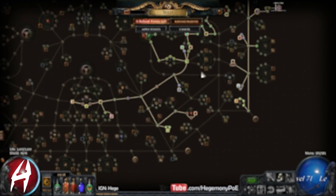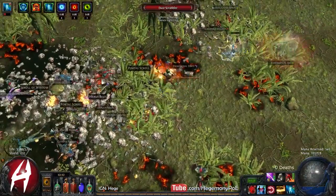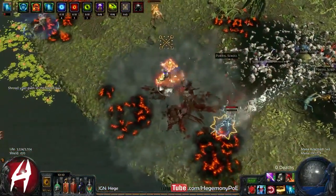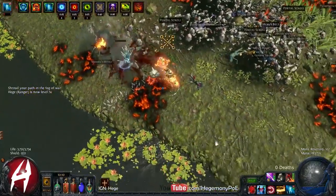Between levels 56 and 71 is really when I started investing heavily into my defense nodes as we were starting to head into merciless. We just started maps — I did maybe two tropical islands — so this is working out pretty damn well.